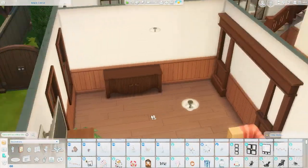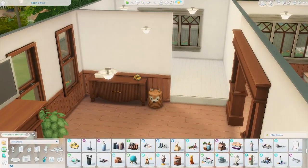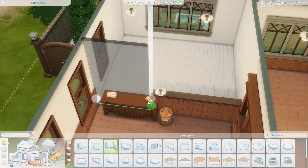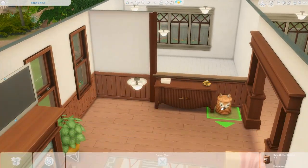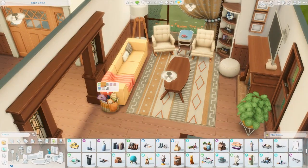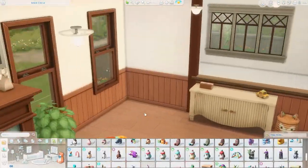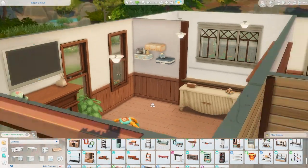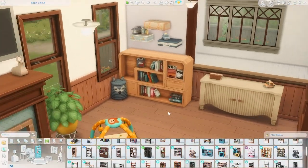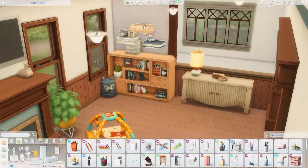One of the kids is an infant so they probably wouldn't be sitting down anyway. I decided to do this half-wall situation so you can kind of see into the kitchen — there's no access from the living room to the kitchen directly, the way in is through another door from the hallway. I used these little shelves from Growing Together — I wasn't actually going to use them but then I saw the beautiful pastel swatches and I just had to use them.